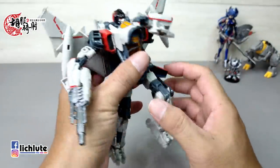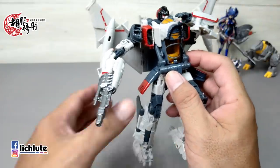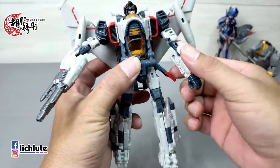腰部没有办法完全转动，前面后面的造型限制挺多，要转动有一定问题。脚往前踢往后踢，裙甲可以稍微掰开但非常紧。整体塑胶的感觉比较接近之前反弹球直升机那款，只是稍微厚一点，胶摸起来的触感其实并不算特别好。